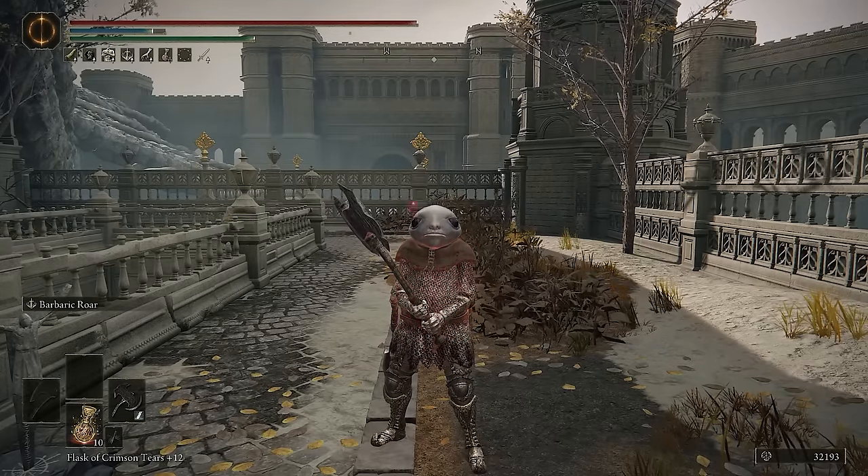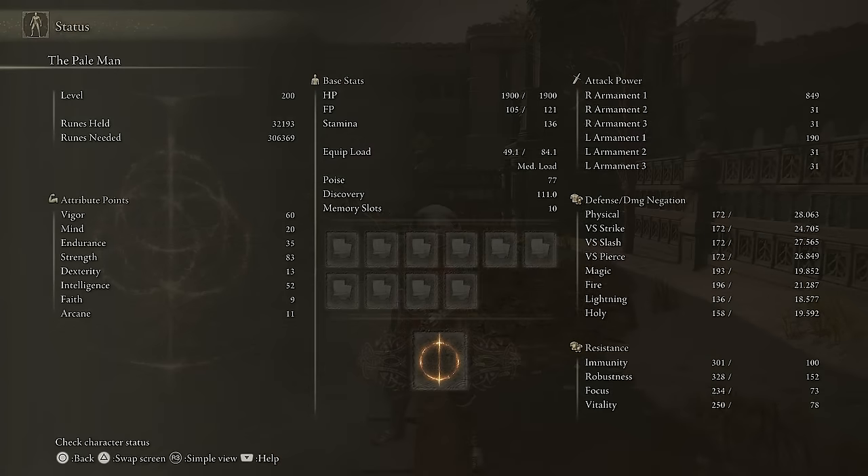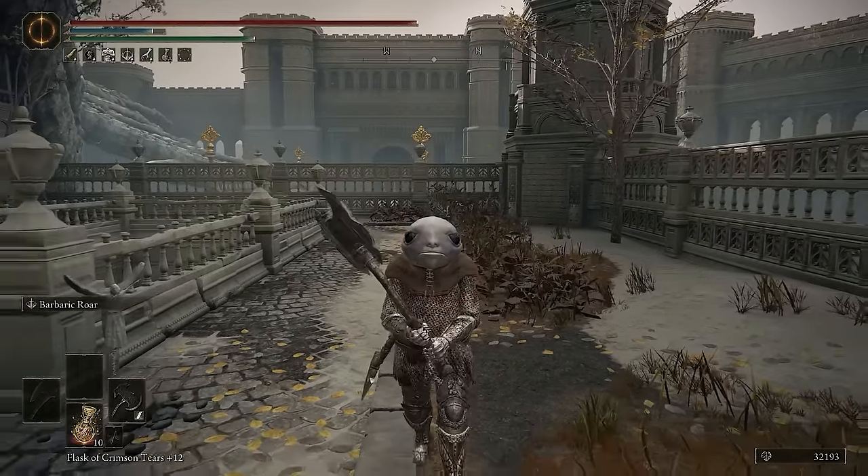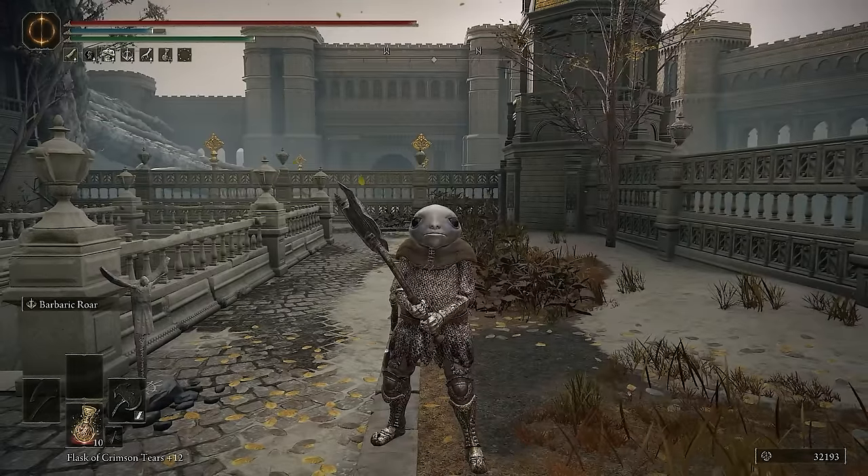Oh, that was cool. I really like that. Let's take a look at the stats, shall we? We are level 200. I have 60 vigor, 20 mind, 35 endurance, 83 strength — because this weapon is a strength weapon, baby — and 52 intelligence. I only have 52 intelligence because I had to put it somewhere. Now, enjoy the invasions!